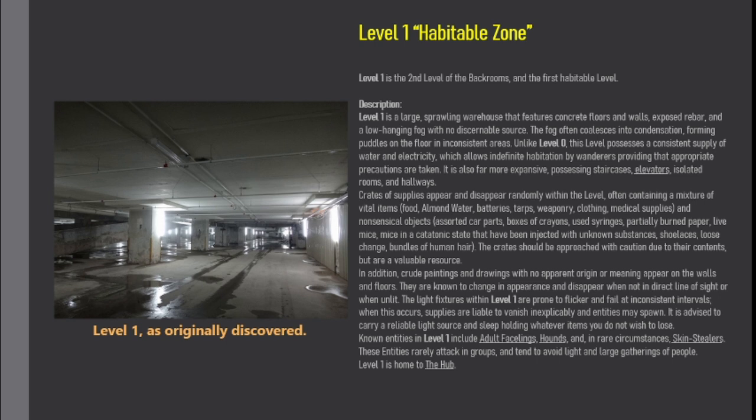Level 1 is a large, sprawling warehouse that features concrete floors and walls, exposed rebar, and a low-hanging fog with no discernible source. The fog often coalesces into condensation, forming puddles on the floor in inconsistent areas. Unlike Level 0, this level possesses a consistent supply of water and electricity, which allows indefinite habitation by wanderers providing that appropriate precautions are taken. It is also far more expansive, possessing staircases, elevators, isolated rooms, and hallways.